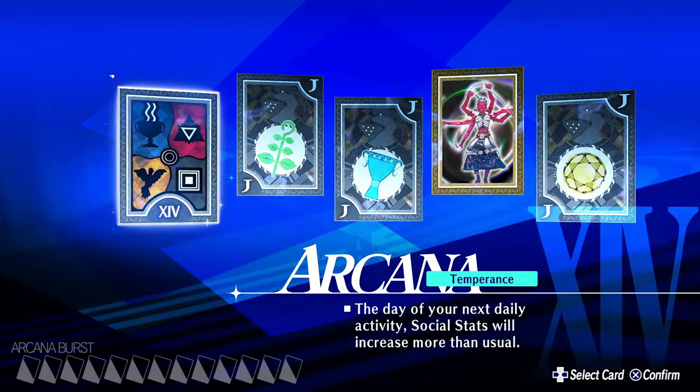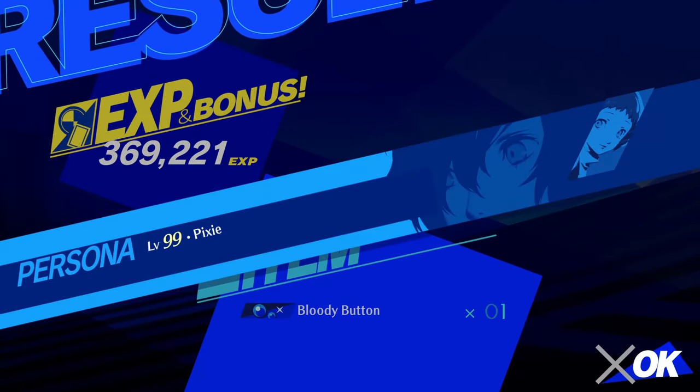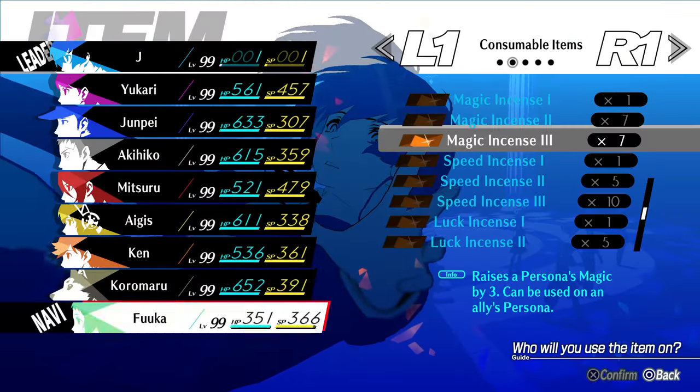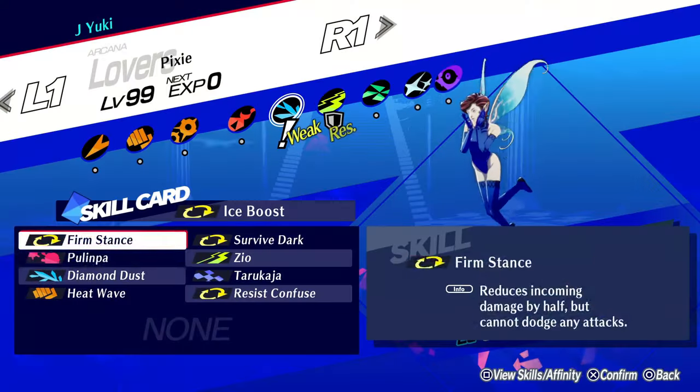So before we get to soloing Elizabeth, leveling up and finalizing Pixie's build is fairly straightforward. We kill the Reaper a bunch of times, let Pixie smoke some of that incense, and finally give her the last bit of skill cards that she needs.